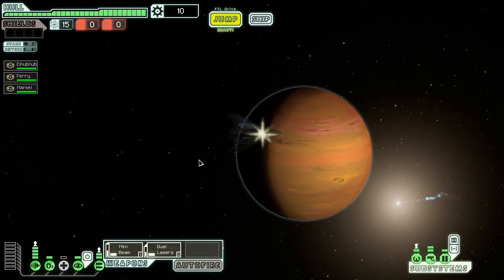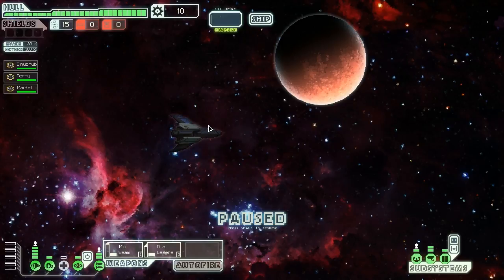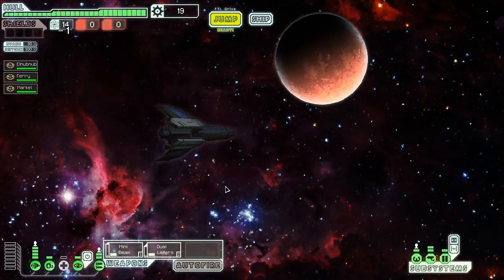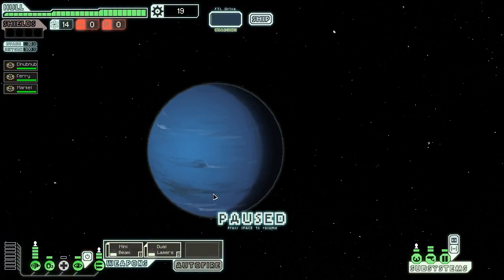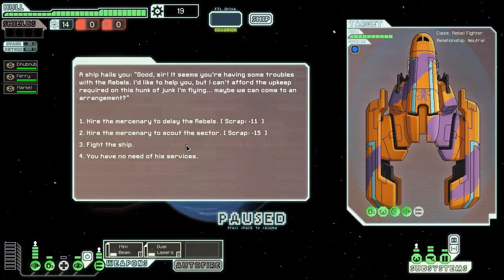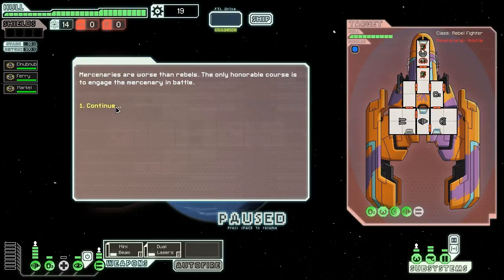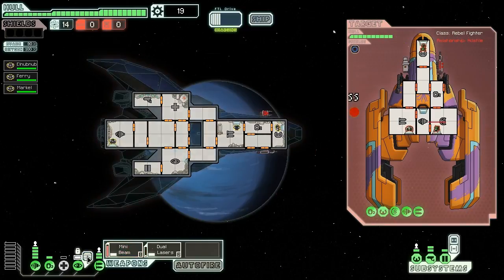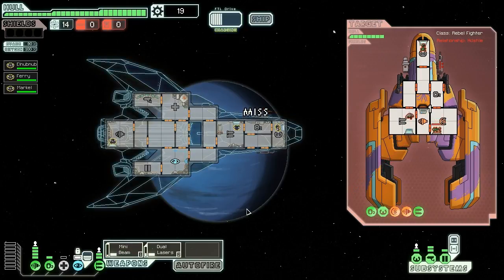I don't know if this is going to be good or terrible, but we're going to try our best. Let's not risk activating it, because we have long-range scanners anyway, so it's not really necessary. Let's kick his ass. Let's get the dual laser working on weapons, and as soon as he fires something I'm going to drop his shields. That missed, luckily.